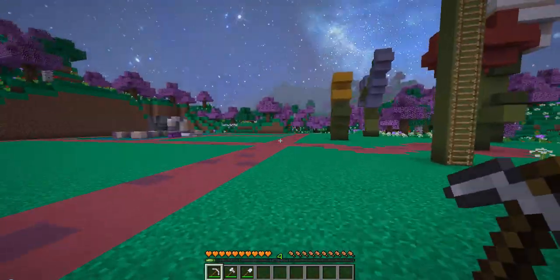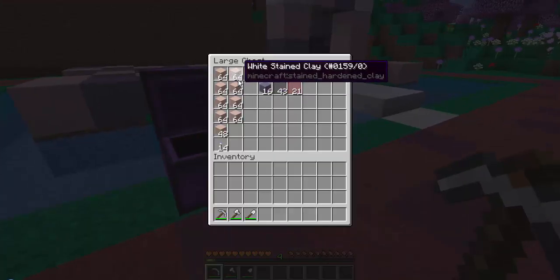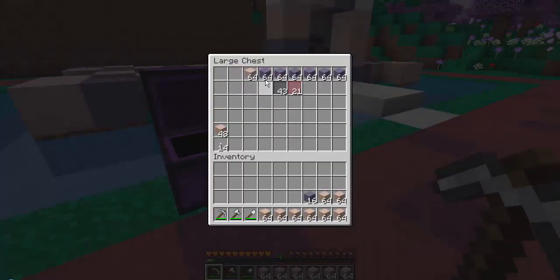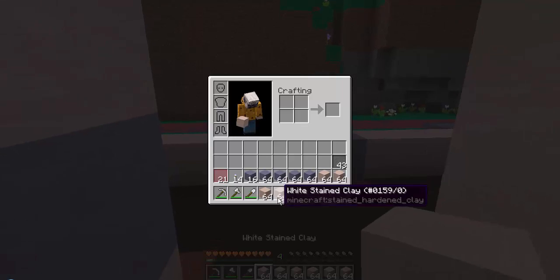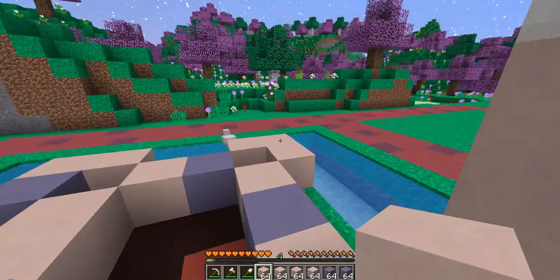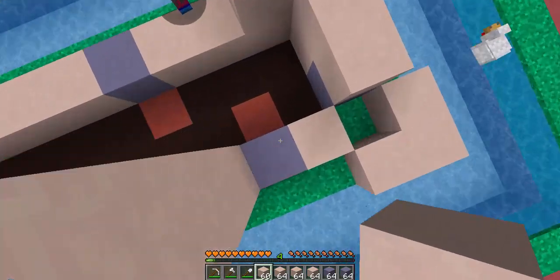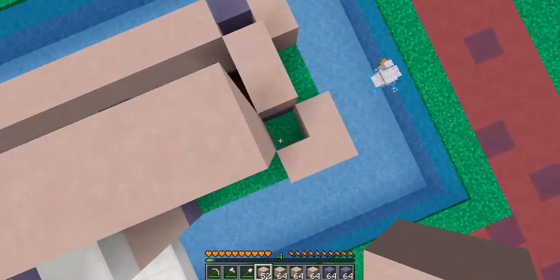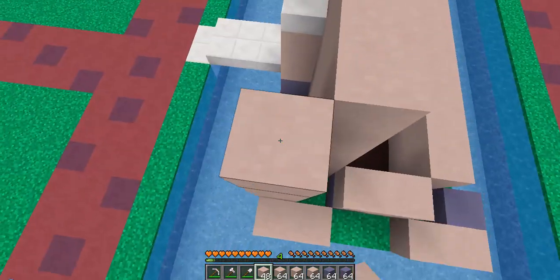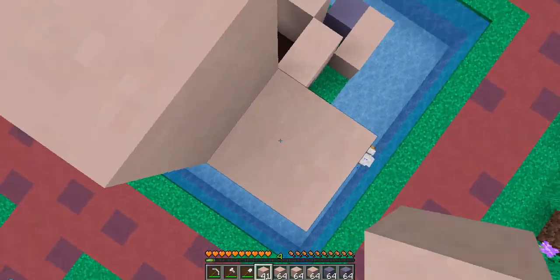Today we are building a polka dot palace. I got a message from some goats - yes, some goats - saying they wanted a palace made that was polka dotty, so they'll move in here. We're building a palace for them. We're going to build it completely out of white wall, then mine some blocks and add the light blue wall. We've already planned this before the video, so we already know sort of what it's gonna look like. Let's start building.